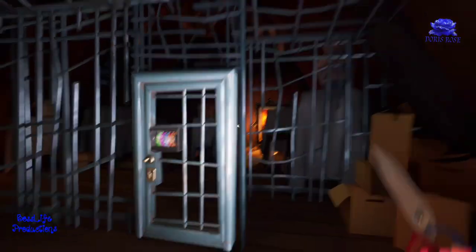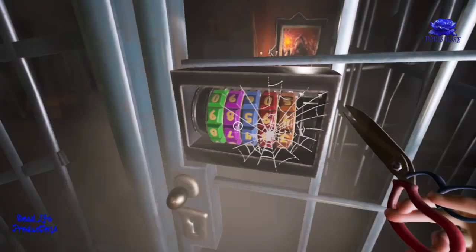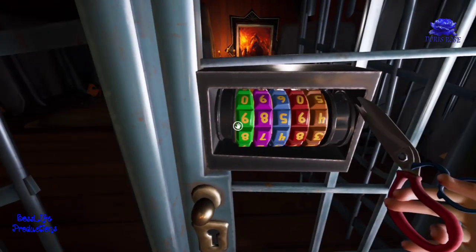Take the scissors on the nightstand and go to the cage lock. You're going to clip off the cobwebs — like it's really been that long since he threw you in.